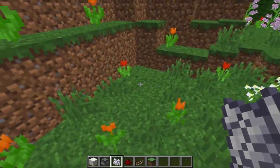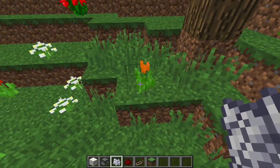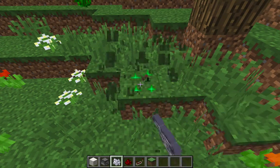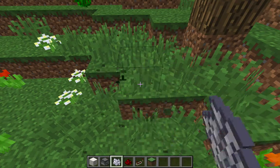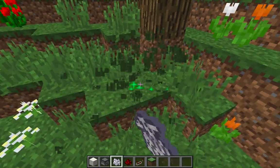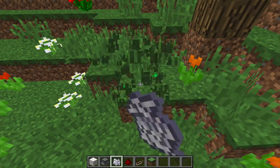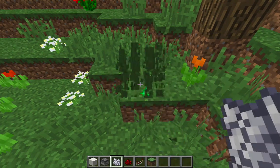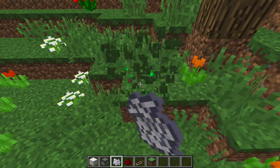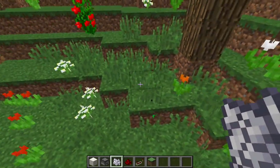When you hit a grass block with bone meal — I generated this orange tulip here. If I were to just repeatedly hit this grass block with bone meal until another flower generated, let's see if it comes back. I'm not having a lot of luck here. That's an orange tulip, but I want to see what happens when I get another flower. When I hit this with bone meal and it generated an orange tulip, that means it should generate an orange tulip again if a flower ever generates on that spot.